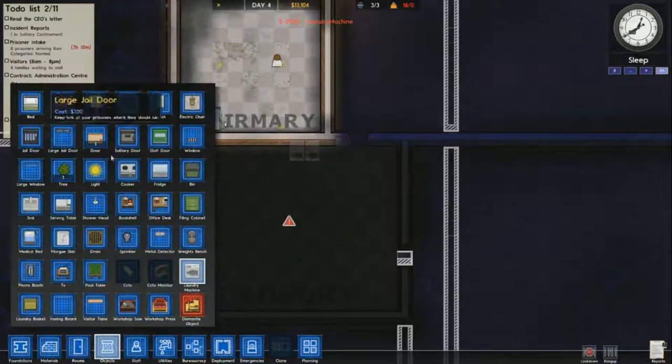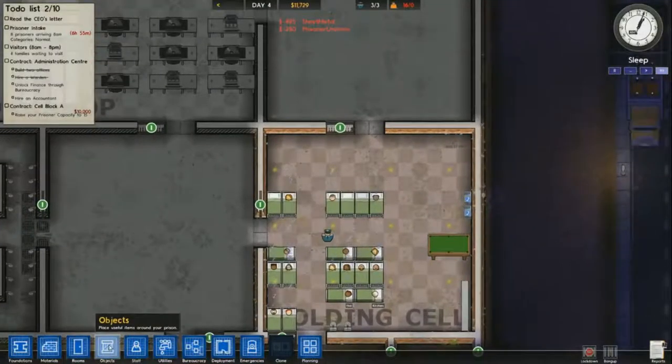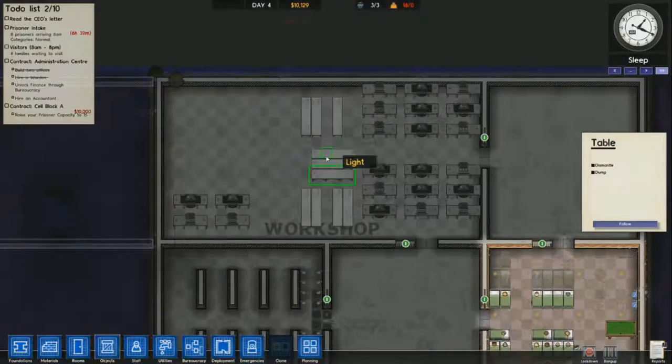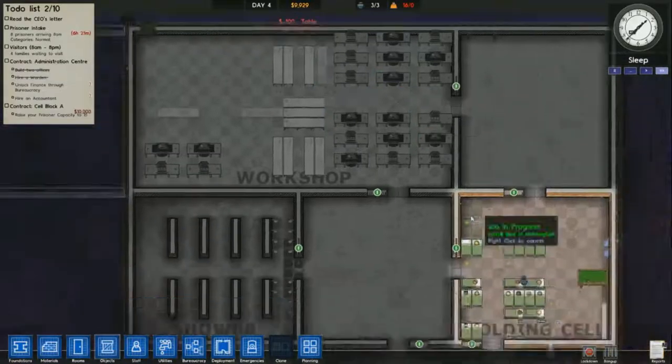Now I have money so I'm going to finish up my laundry. For laundry machines, you don't need all that many - pretty much one per holding cell is good, and about two laundry baskets per holding cell is okay as well. A couple extra is fine and doesn't really matter - if you have the money you might as well make them.